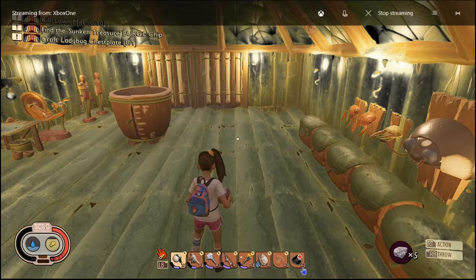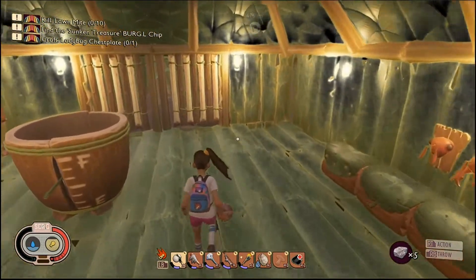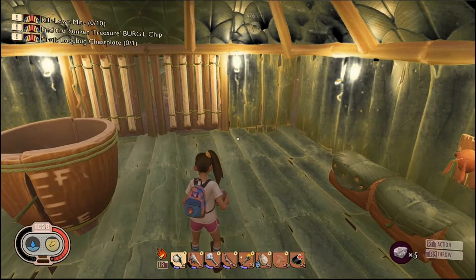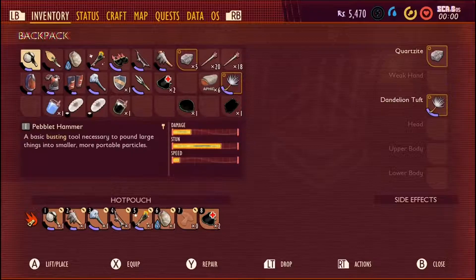What is up guys, it is Muddy Chalice, and welcome to a video of Grounded. Today we are going to kill an ant and a soldier ant — those are the two main parts. I will teach you guys how to do it.